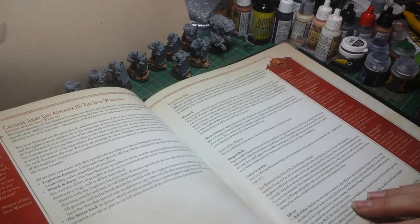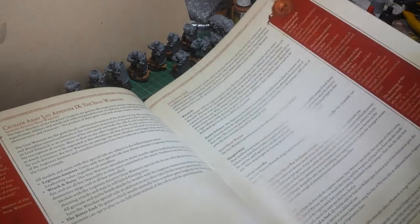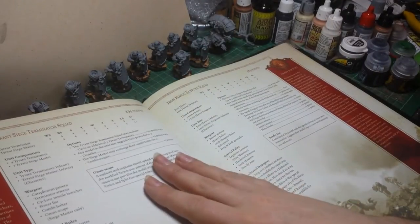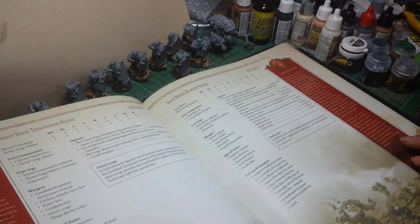Lets you take Mechanicum Units. Rites of War. You've got your Tyrant Siege Terminator Squads - basically Terminators with Cyclone Missile Launchers on the top.